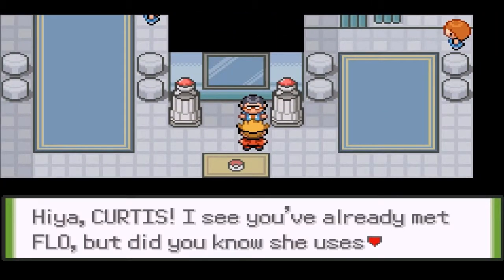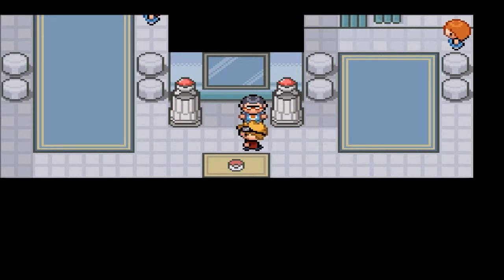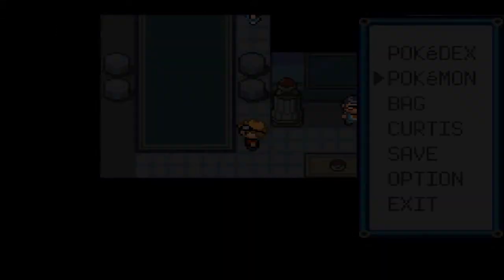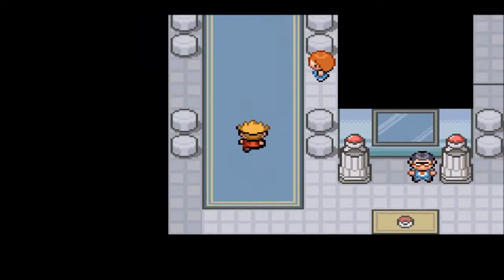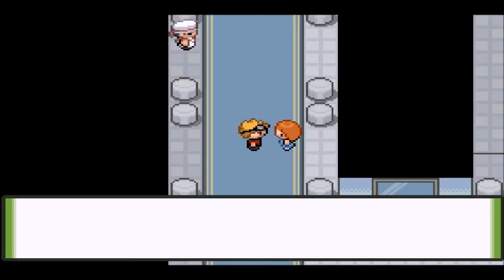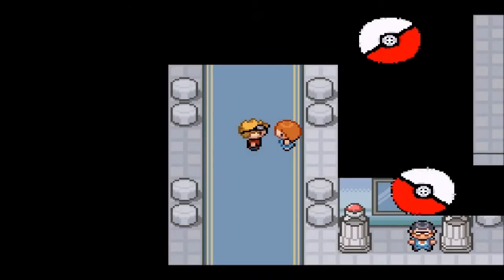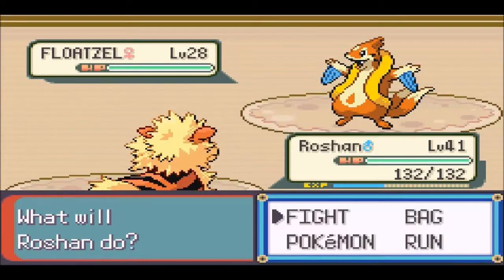Hi, Curtis! I see you've already met Flo. But did you know she uses Water types? Be careful if you have a fire type. Of course I know she uses Water types - that guy in the Pokemon Center last episode said she was a swimmer. Why would she not use Water types? I'm not about to get beat by anyone - with a fire type!